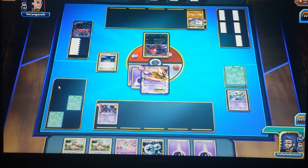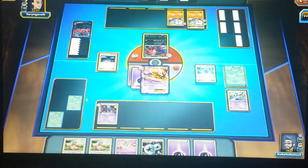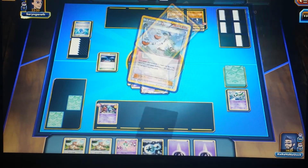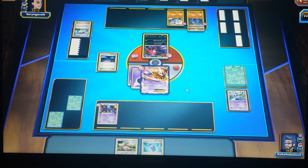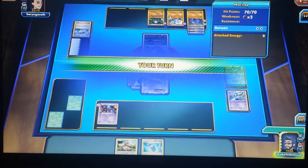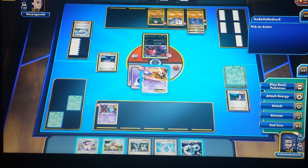I drew Genghis Khan and an energy card. Out comes the regular Yveltal. Oblivion Wind does 30 damage and he gets to put whatever energy he wants somewhere. He's got Machoke on the bench. He plays N again, so I shuffle back and draw 2 cards. He's filling up his bench, so I draw 3 cards.